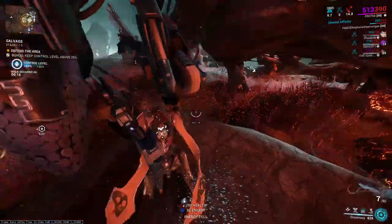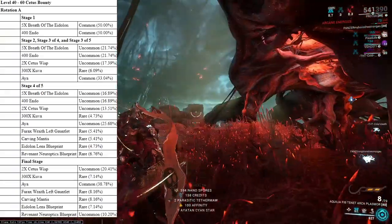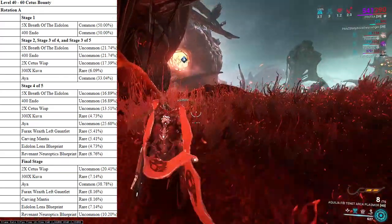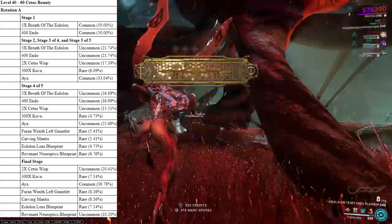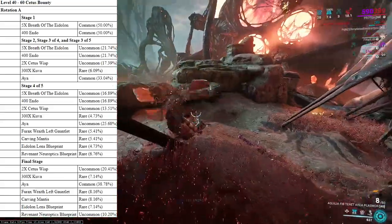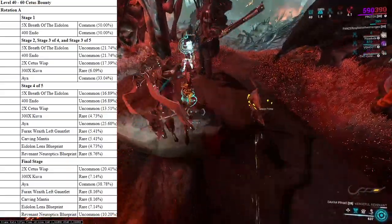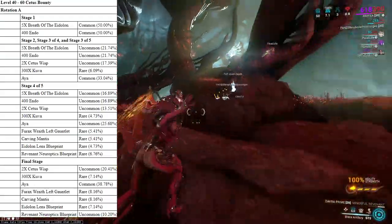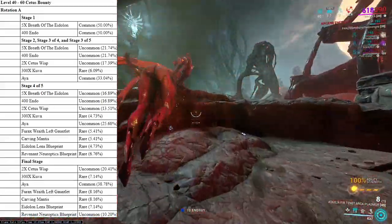So let's talk about that. First and foremost, let's take a look at the Cetus Bounties. As you can see, for the Cetus Bounties, Stage 1 has 0 Aya drop. But Stage 2 and 3 actually have a decent Aya drop chance of 33%. If you do have to run Cetus, there's a good enough chance you might actually end up getting an Aya. Then you look at Stage 4 of 5, and you do have a 25% drop chance on Aya. It is actually lowered in that case, but it's still not really too bad. The final stage of Cetus Bounties has a 38% Aya drop chance.